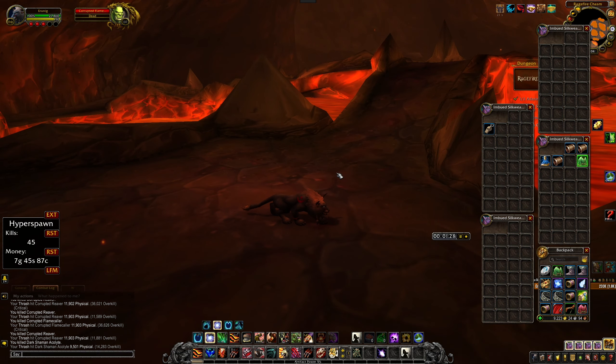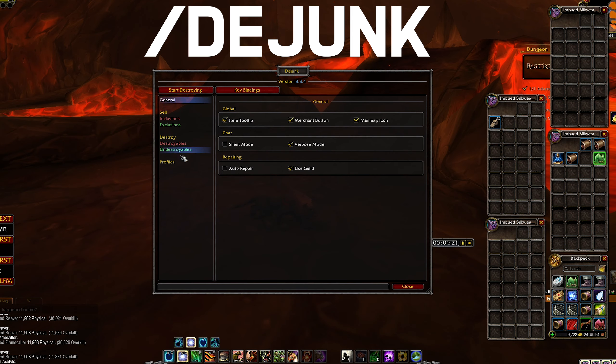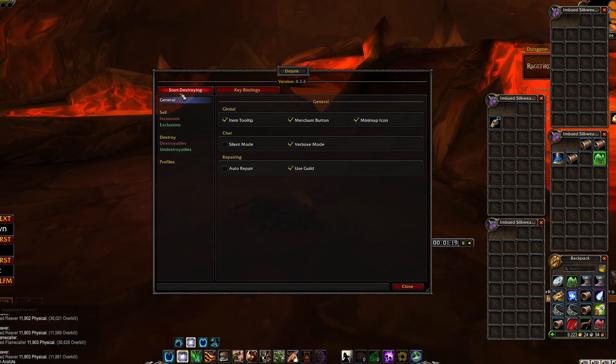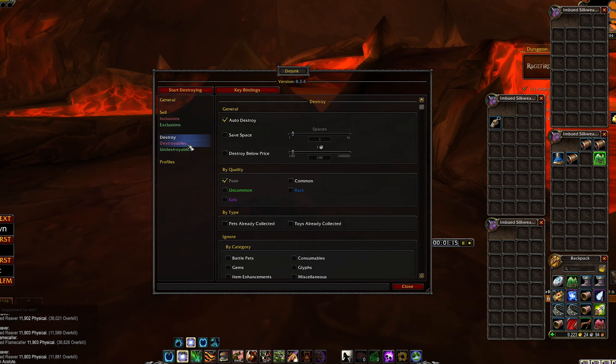So the add-on I'm going to show is called Djunk — type slash djunk. The first thing we can see here is a general page. The sell page includes exclusion, destroy, and whatever options.